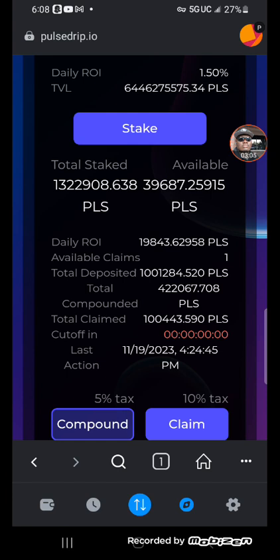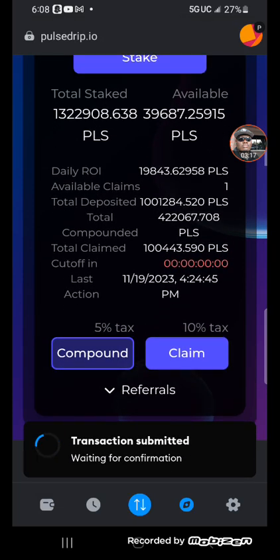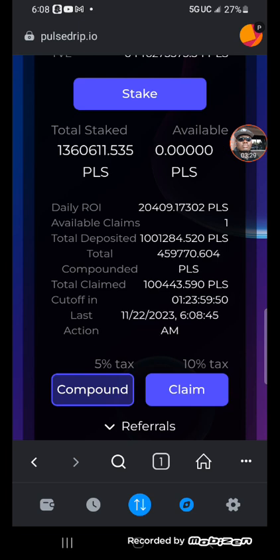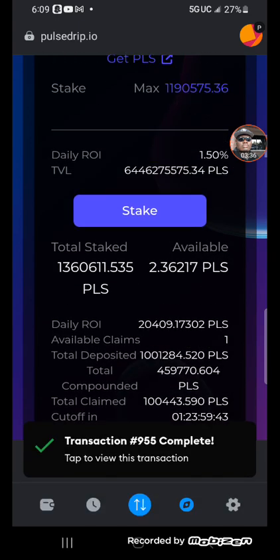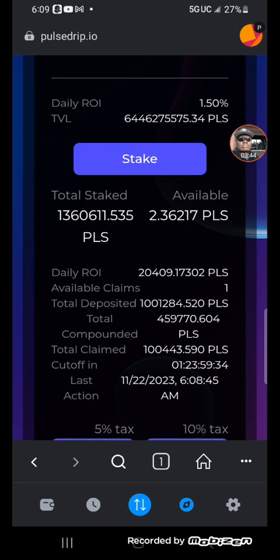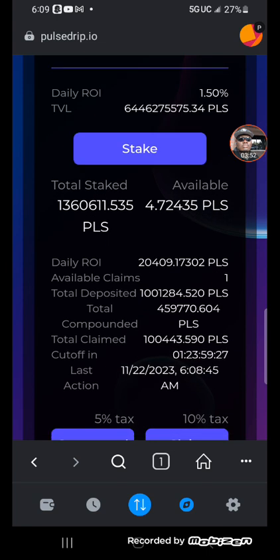My internet might not be fast enough — if it's not fast enough it's not gonna connect. All right, there we go. Now compounding — you compound three times and you're able to do a claim. Bam! So our next compound we'll be able to do a claim. Successful compound, that's our second one. Compound three times, you get one claim. Right now we're at 1.36 million Post Chain and we accumulate more Post Chain by the second.